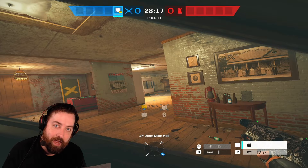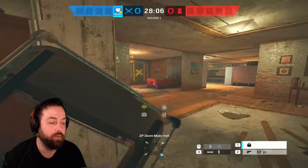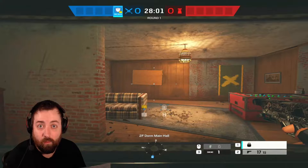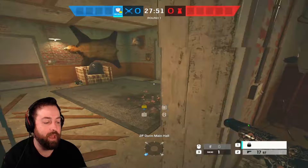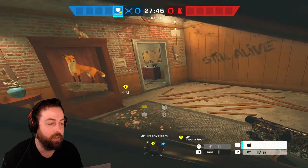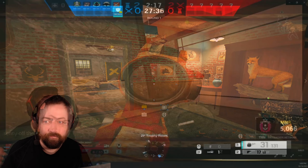EMP impacts are great on maps like Clubhouse when you're opening the outside wall of server. If there's a Bandit or Mute stopping you from getting the wall open, you EMP and then a hard breacher can do it. Or if there's a defender hiding near an ADS and one of your teammates has a grenade, you call it out, they cook the grenade, you throw an EMP to take out the ADS, and you get the kill. The EMP impacts have a lot of uses beyond just getting walls open.